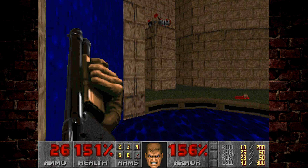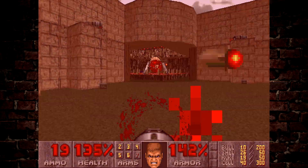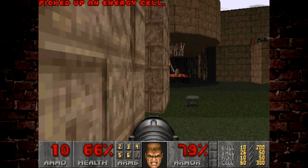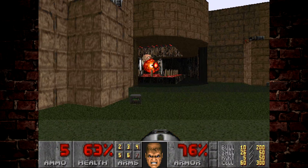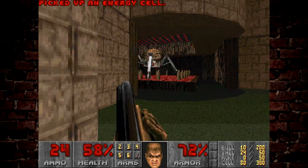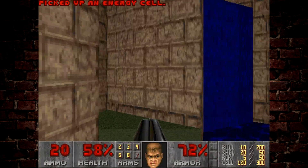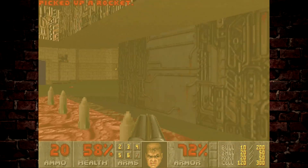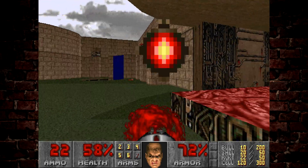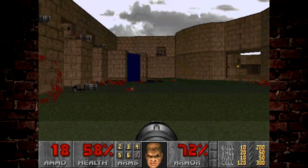We're just going to take out these Chaingunners here. The next objective is to get rid of this Spider Mastermind. Generally, as long as you've grabbed the Megasphere, this won't be too difficult — you can body a few shots from it. If you want to take your time, you can stand over here and just launch rockets in. I'm actually saving the Plasma Rifle for the end of the level. And there goes the Spider Mastermind. When we come in here, it actually opens up yet more Chaingunners in this courtyard. More have popped up on the sides, but luckily we've just been given a whole bunch of rockets, so we're definitely making use of those.